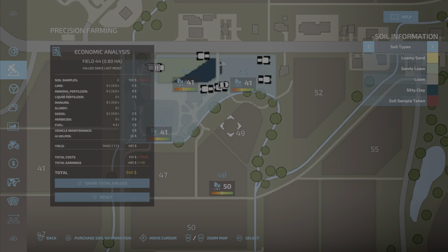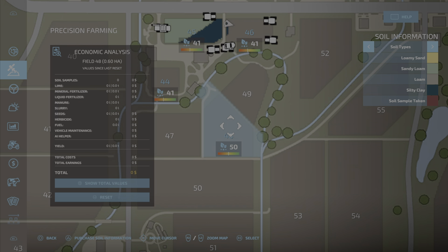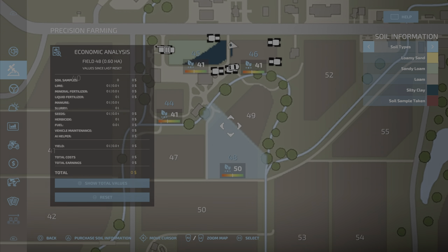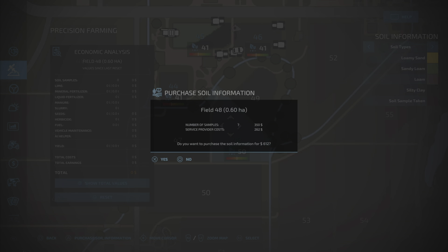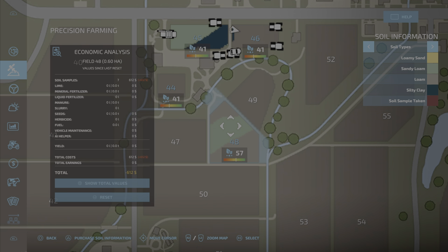As you can see, I can click between these. Look at the bottom left — you have: back, purchase soil information, move cursor, zoom map, select. I don't want to go with that other method; I just want to get the soil samples done for me. So we press triangle. It's going to cost me $612 to do that field. Yes — bam — instantaneous information. I love it.